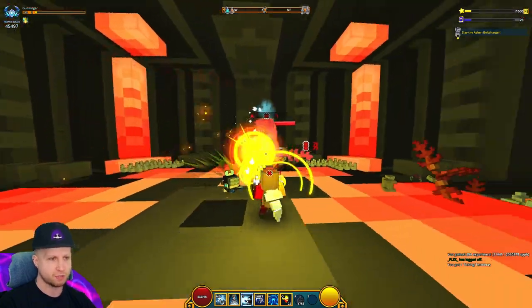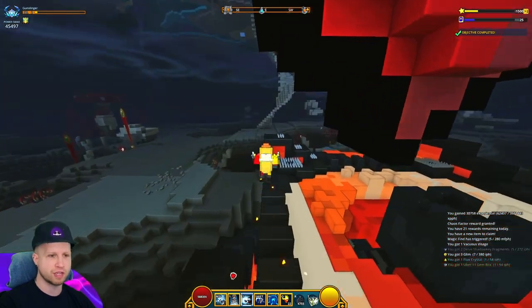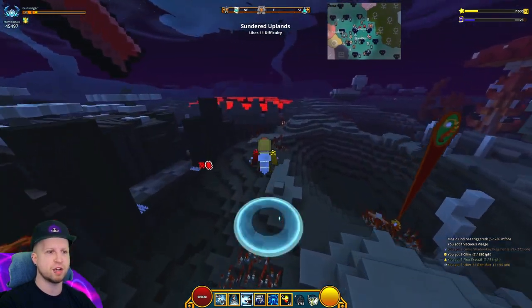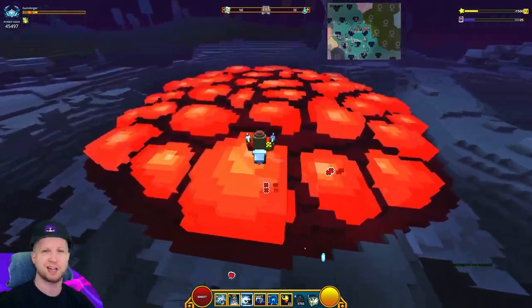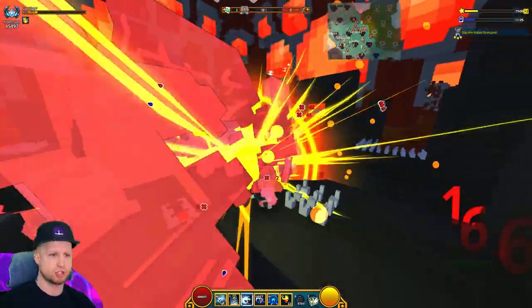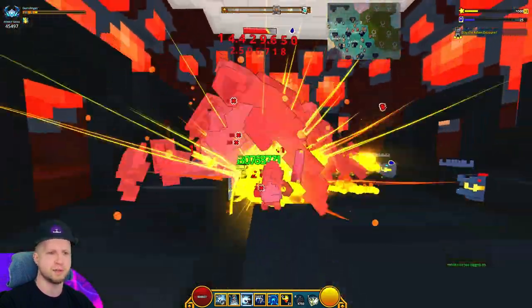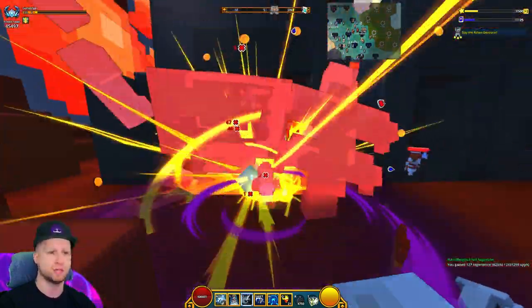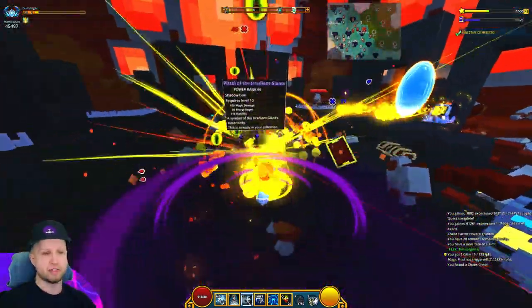I'm going through this dungeon without using any flasks or ultimate ability, and I can happily report that you can most definitely main the Gunslinger now. It's definitely a lot stronger than it once was, albeit not as strong as I would hope. Essentially they made it so that your charge shot generates a lot more quickly, and on top of that it applies a debuff to enemies which makes them take significantly more damage — well, only about 10% more damage.